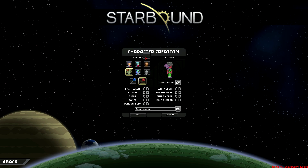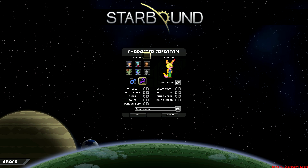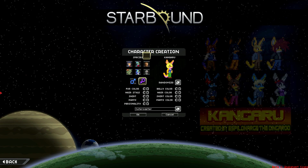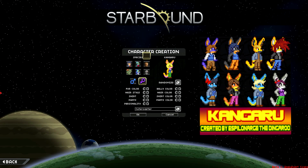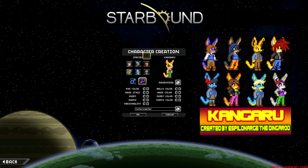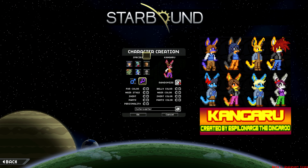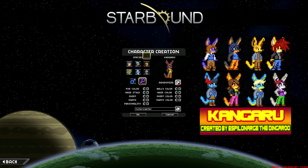I'm going to go into the character creator, and up here by species, you'll see there's an extra box. I'm going to click on that and that's going to give us a new race. This is the Kangaru race, and this is made by Espelonarge. It's his very first mod, I do believe. As you can see, they're kangaroo people. I'm just going to go ahead and click the randomize button here a bit so you can kind of get an idea of a few of the different looks.